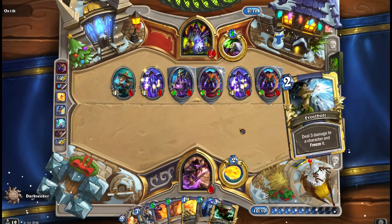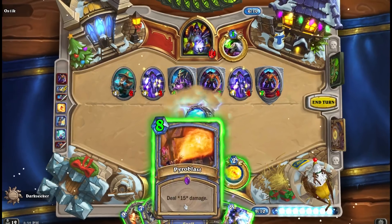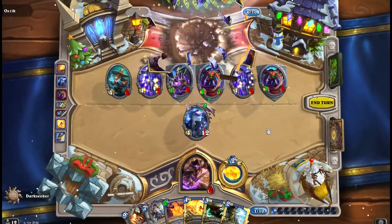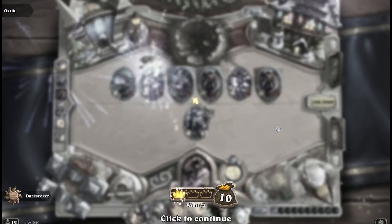The Evenlock has quite a substantial board here, but when you have Malagos and a Pyroblast that does 15 damage, both playable on the same turn, it's just game over.